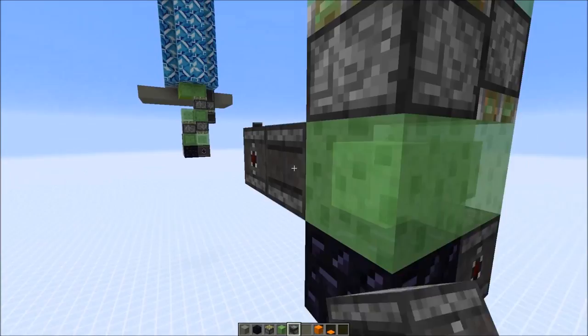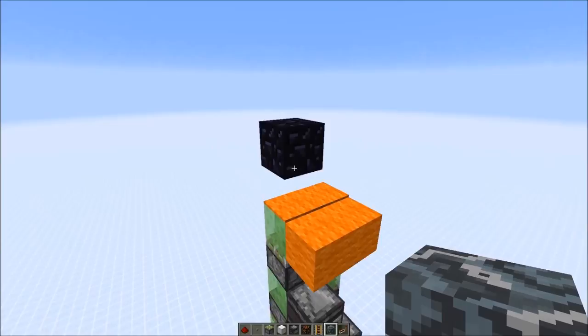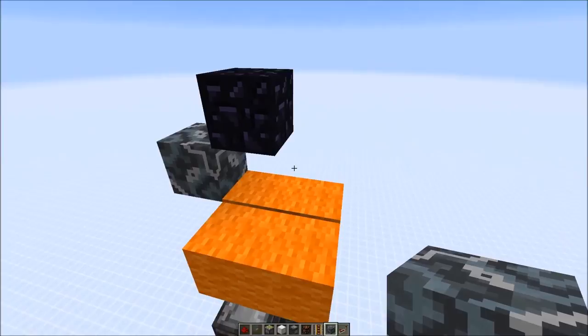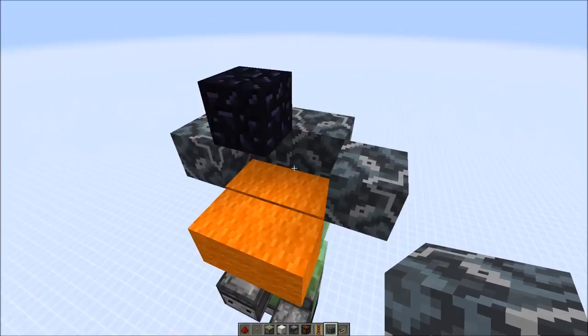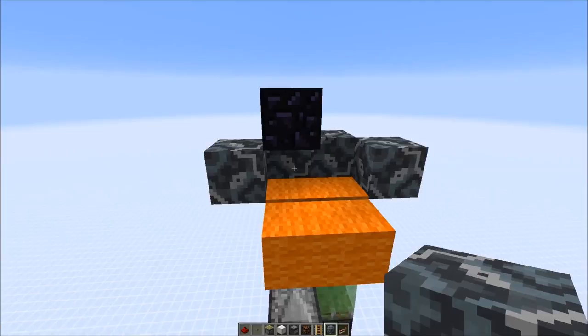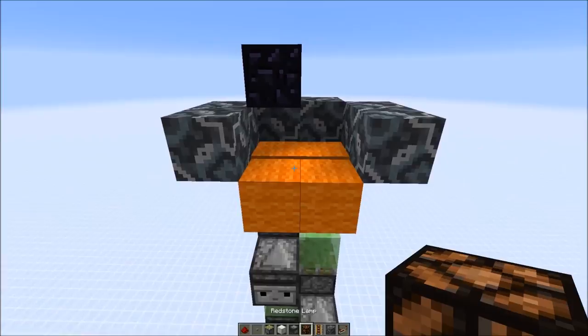Then we add an observer right here and another observer right here, both facing into the slime blocks. Next we'll add some blocks around the elevator, which is kind of optional — you don't really need them but it looks nicer if you place some blocks around the elevator cabin. Here, wherever blocks would potentially touch a slime block in their path, you need to use blocks that don't stick to slime blocks, which would be glazed terracotta, or something like obsidian or furnaces in 1.11. You could also use them to make a nice tweed pattern for example.